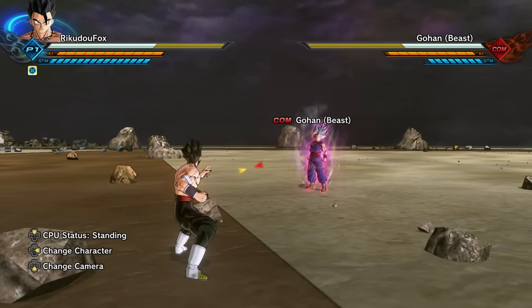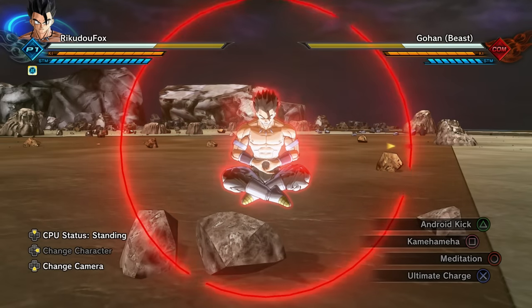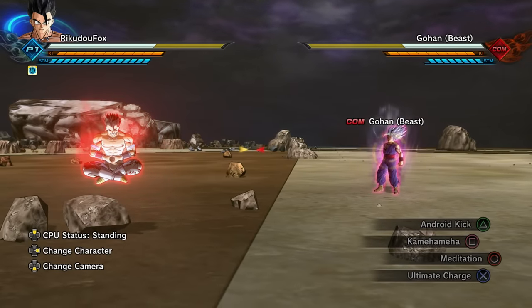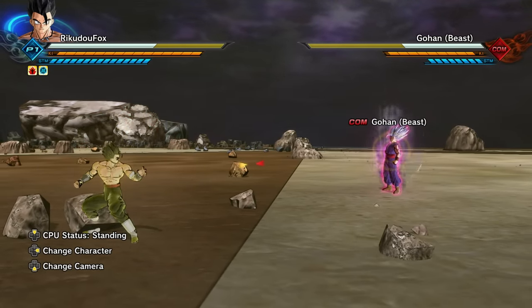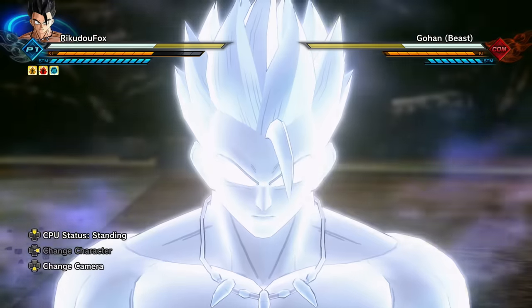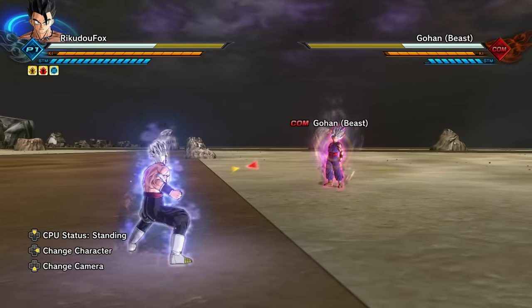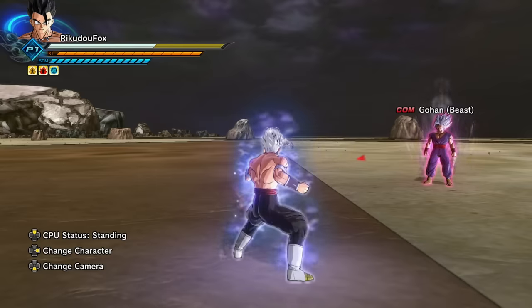Let's see how much we have now — 15 stamina bars. That's the same as the ki bars. No — that's literally the max: 15 ki bars and 15 stamina bars. This is literally the ultimate warrior.